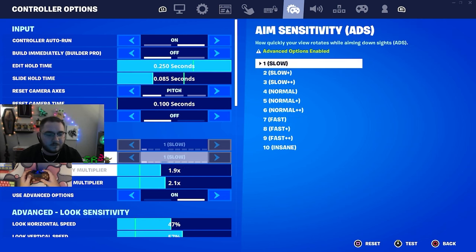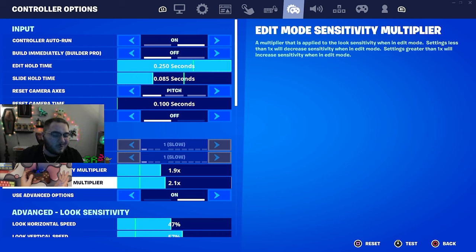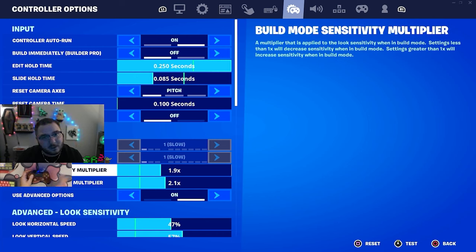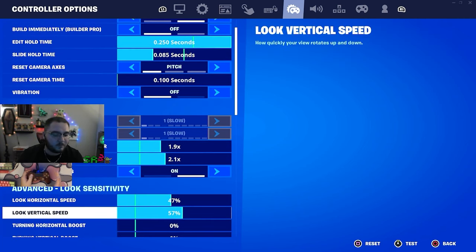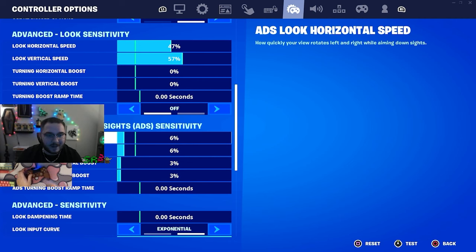These sensitivity options don't matter unless you're on advanced options — if you're not on advanced options, you need to get on them. Build multiplier is 1.9, edit multiplier is 2.1. The build multiplier might look low but remember we're on expo, not linear — this is exactly where it needs to be. Horizontal speed is 45, vertical is 57. It's 10 higher for vertical because I can flick up and hit headshots way easier on expo.